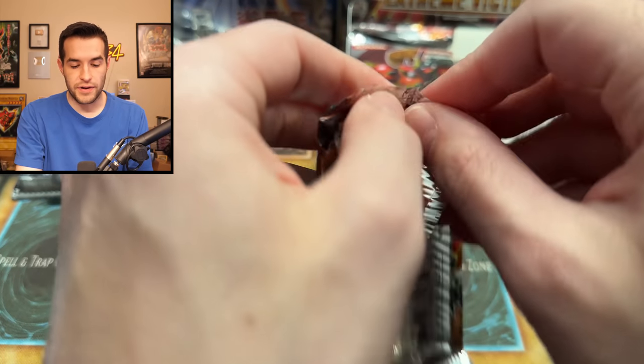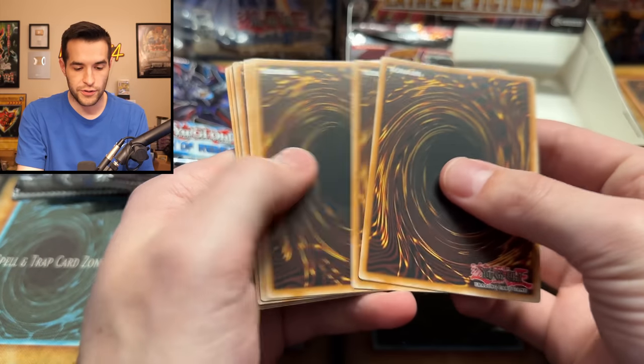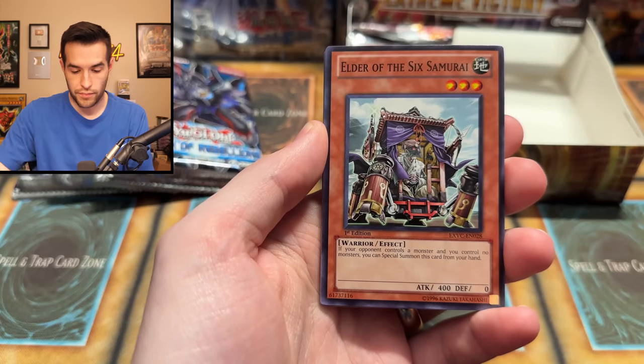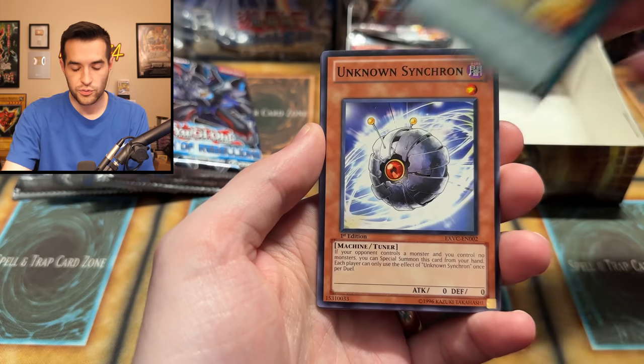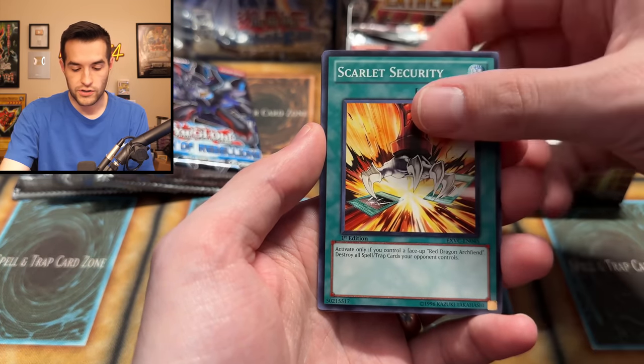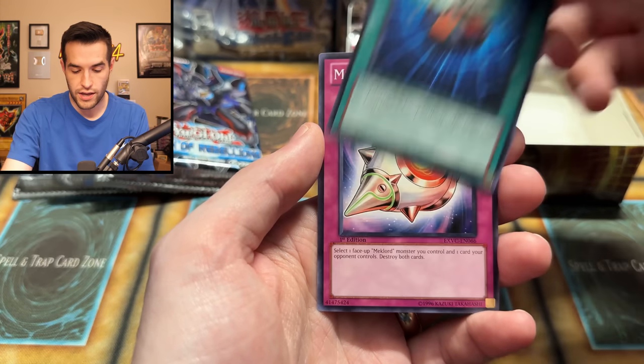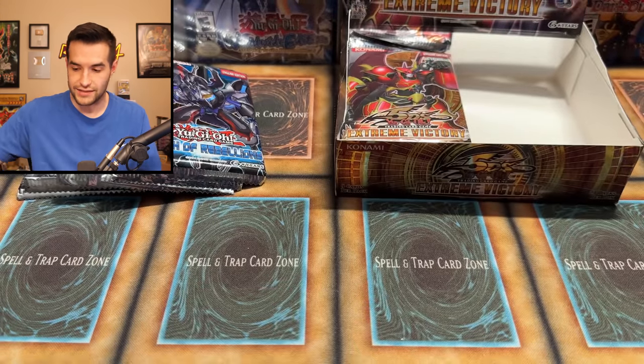The Victory of Extremeness — let's do this! We have Contract with the Aquamere, Elder of the Sixth Samurai, TGX1HL, Unknown Synchron, Scarlet Security, Axe Dragonute, TG Jet Falcon, Soundproofed, and a Mech Time Blast. Nothing there. I'm still looking for that missing card.